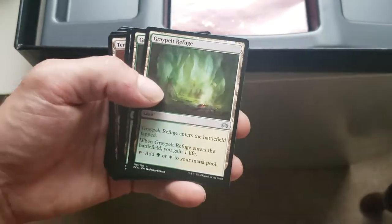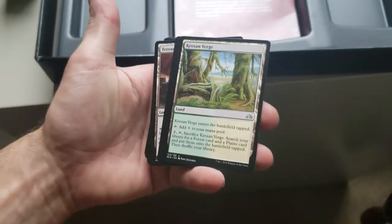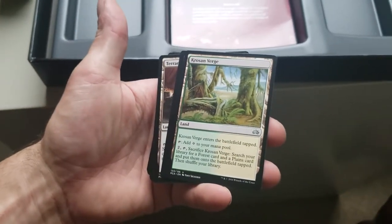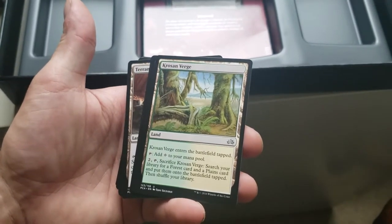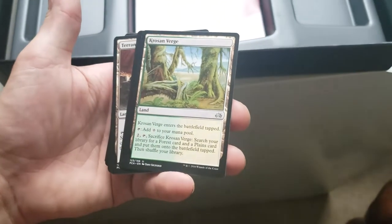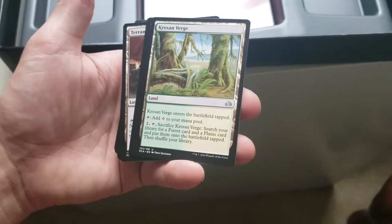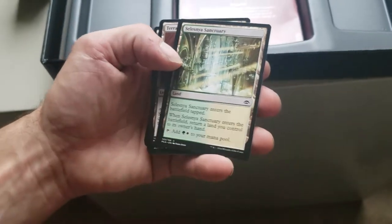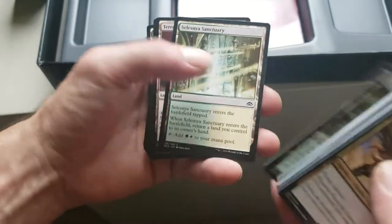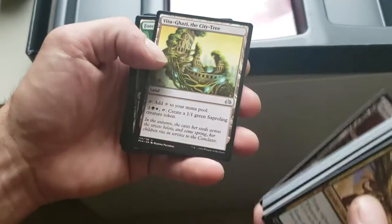Getting into some lands — dual color land that gains you a life. Grasslands — enters the battlefield tapped, add one colorless waste to your mana pool. Tap two, sacrifice Grasslands, search your library for a forest card and a plains card, put them onto the battlefield tapped and shuffle your library. That's really cool — one land becomes two. Double land and Terramorphic Expanse, which you can sacrifice to search for a land.